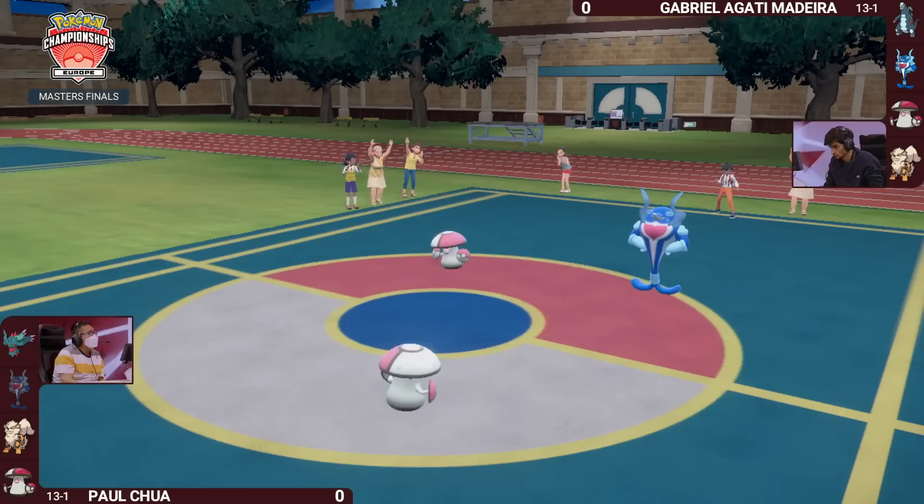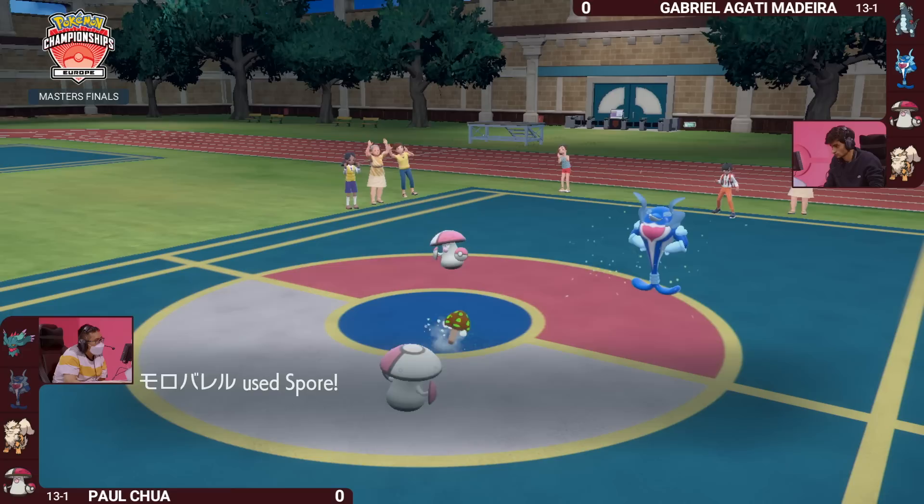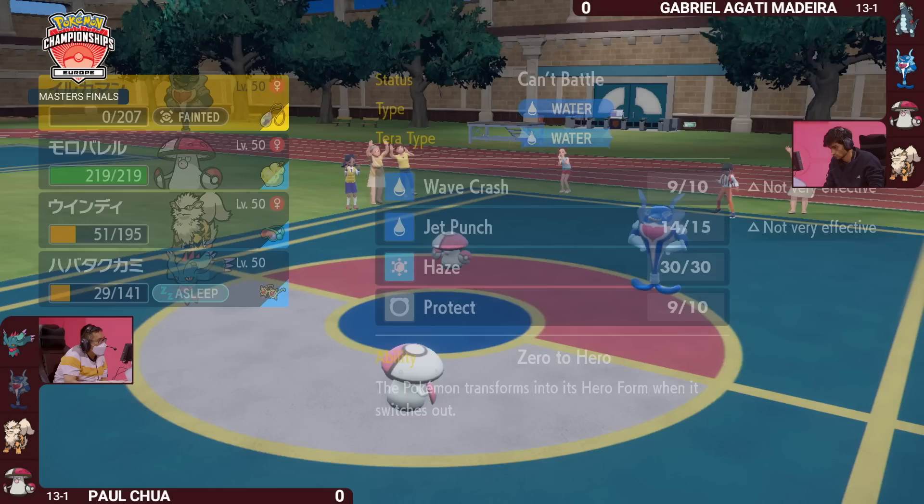Jet Punch had that priority, but not enough to do big damage — particularly when only breaking the Substitute. A really nice KO here for Gabriella Gatti. Really nice KO, and a nice cherry on top as the Pollen Puff from Amoongus heals up all that residual damage. But it's time for Paul's turn to put some Pokemon to sleep, and so Gabriella's Palafin, after a job well done, will take a short nap — that's the trade-off.